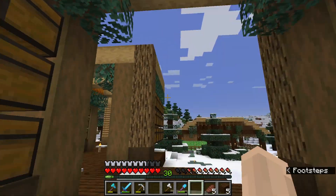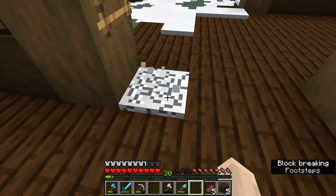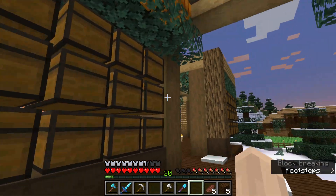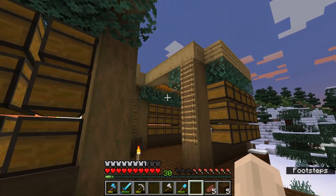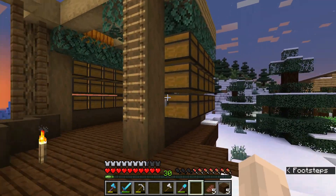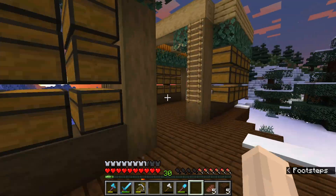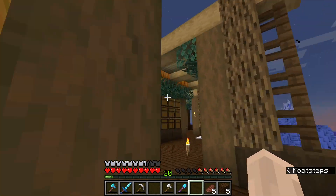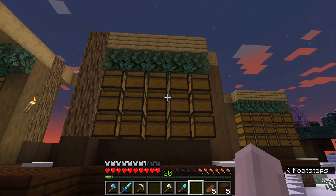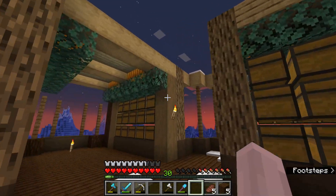I'm really liking how it's looking so far. When I walk through here it doesn't feel particularly cramped — there's only a three block gap but it feels fine. I'm contemplating if I want to add another floor. I might keep the roof flat for now. I did the math and I think it's 90 double chests in here altogether, so I'd assume that lasts a long time, but you never know if we're going to need more. I might add something on this middle section so it's not all just flat.